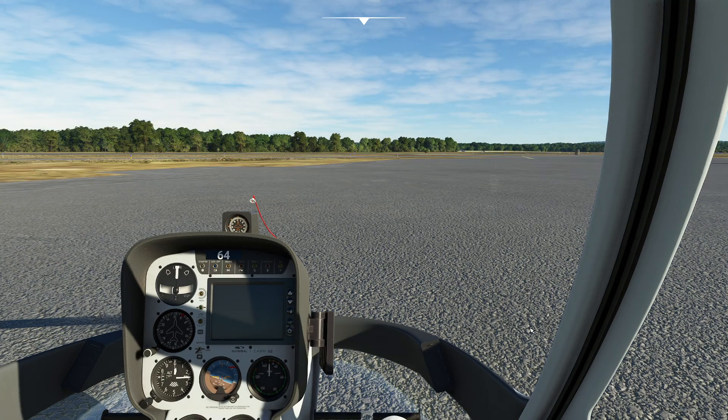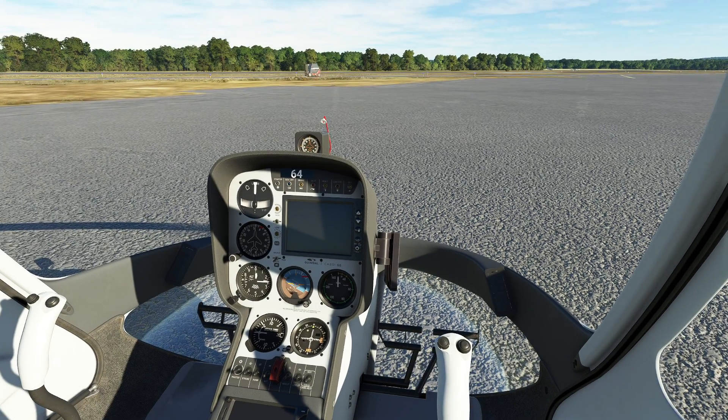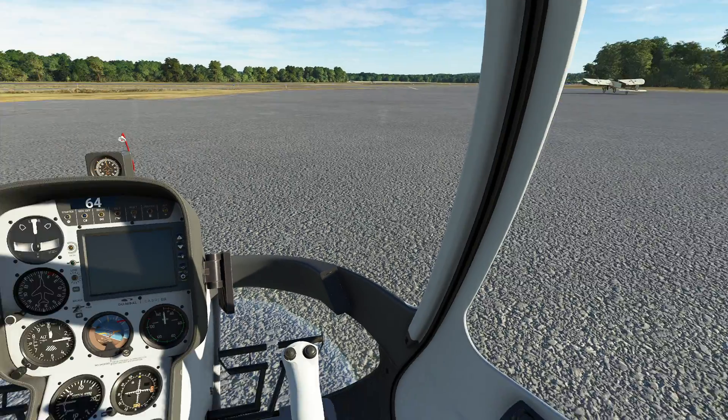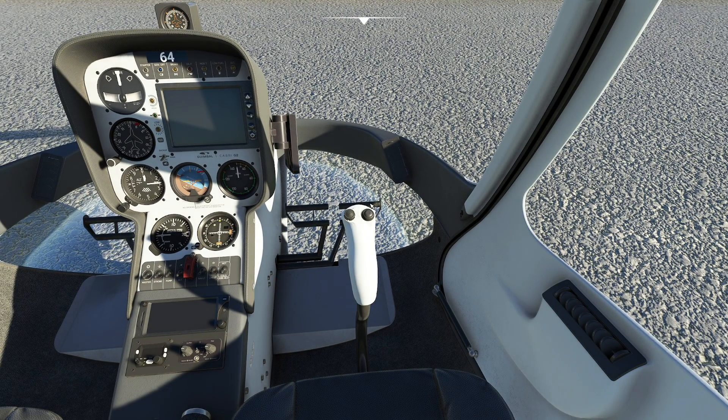Let's get started. The first thing to know is that when you climb into a helicopter for the first time, the helicopter you select as your training helicopter is really important, because helicopters all have a distinct personality. For example, this is a French-designed helicopter, which means the rotor is going to spin in one direction, and my foot needs to go to the right in order to compensate for the torque.